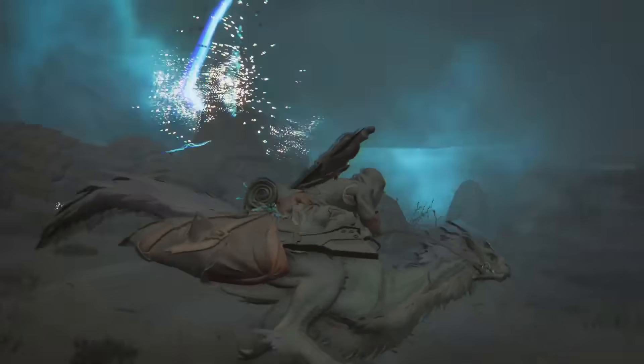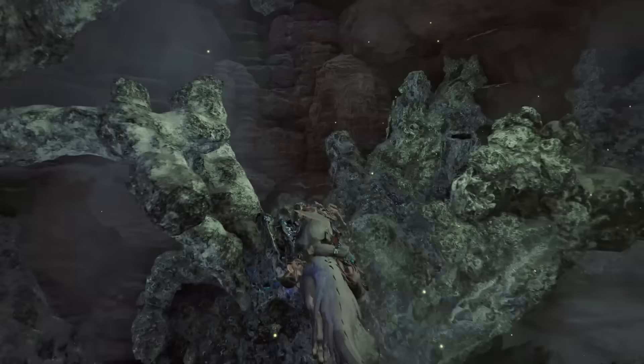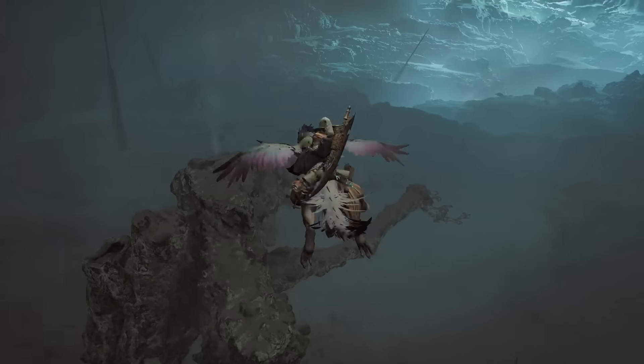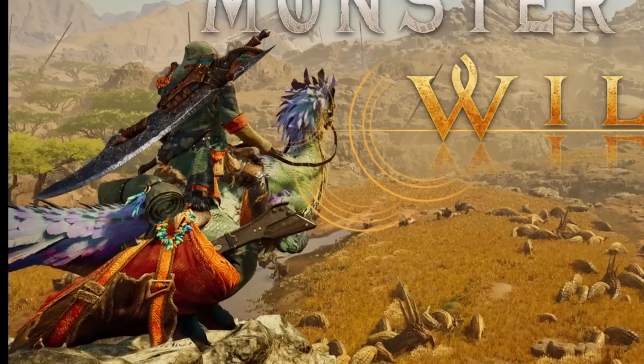From what we can see and what we can assume from previous entries, the bird mount will be with us on a hunt. Some of the trailer does seem like in-hunt footage as well, which lends credence to that too. In the trailer, we see the hunter with a greatsword on their back, but there is also what appears to be a bowgun sidled on the mount's hip. There is, of course, a world in which this is just a purely cosmetic thing on the bird, or it could be indicative of an actual gameplay mechanic, which is what everyone is so enamored with the possibility of.